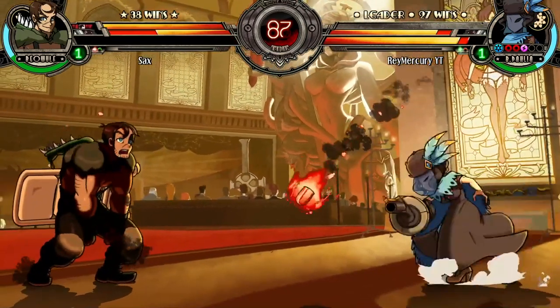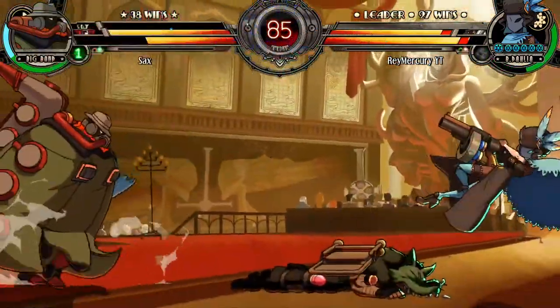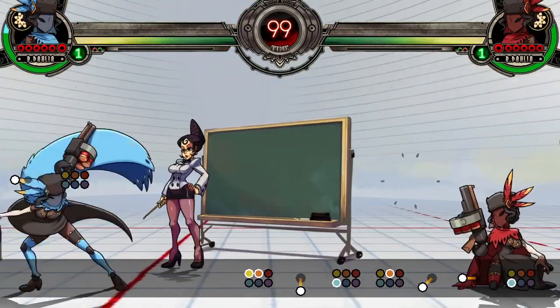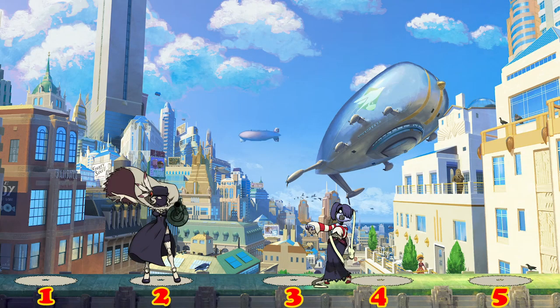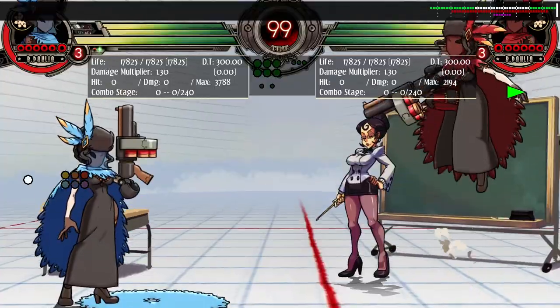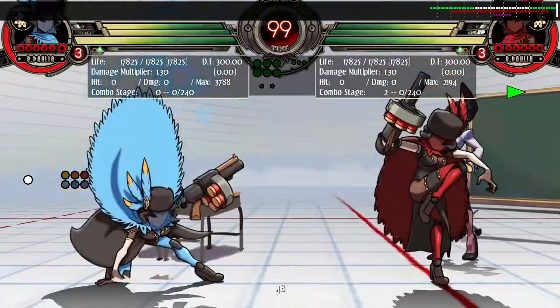Even though they don't check both at the same time, they still have some utility. Number four is a cross-up much easier to convert than number five. Number one can be used to safely reset your tools after an opponent blocks our approach. The only two places where teleport does absolutely nothing are number three — which is unsafe and doesn't threaten a cross-up — and number two, which is useless since teleporting there would be like a movement special without the movement part.